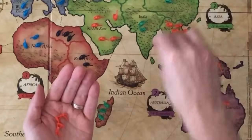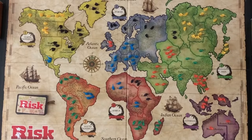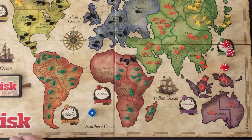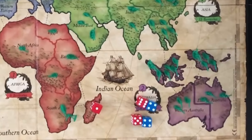Orange decides to make an attack and play continues as previously explained. Some additional battle examples will be covered at the end of this video. When a player no longer occupies any territories, they are out of the game. Blue loses their last territory and is knocked out of the game. The first player to capture all territories wins the game.